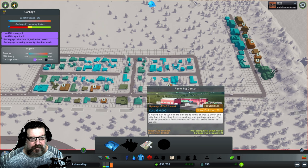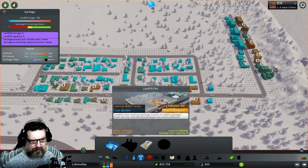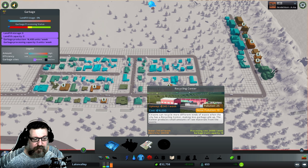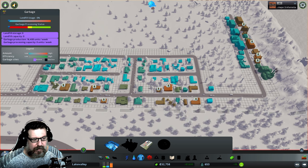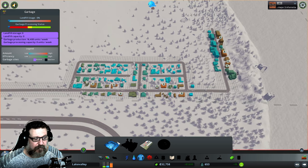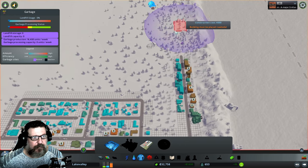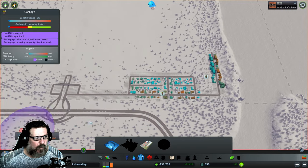The recycling center will actually generate electricity for us and puts out 15 garbage trucks. The landfill also has 15 garbage trucks, but from experience the recycling center isn't as efficient. I think we're going to have to go with a landfill initially, and I've got to figure out a place to put it — I don't want to put it too close to the water.